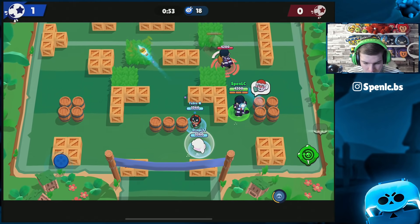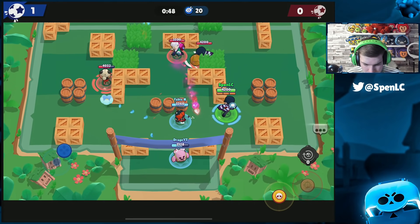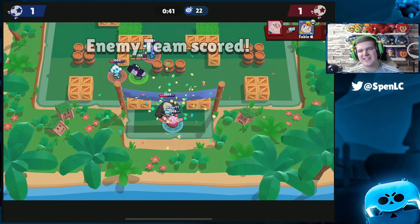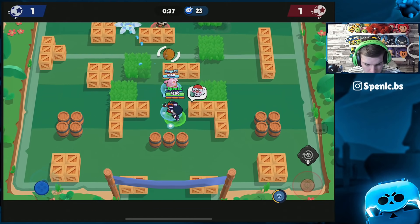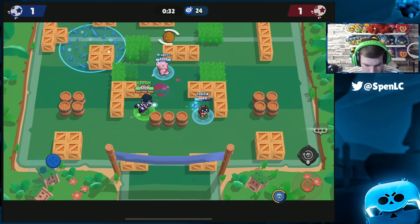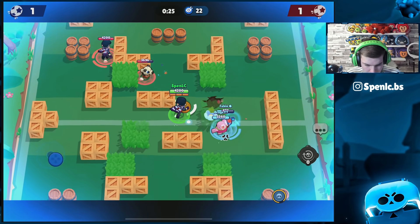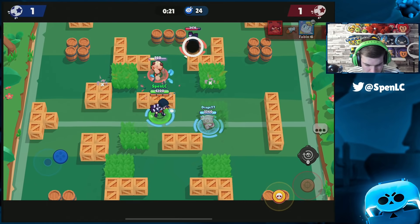If I had the other star power I'd have been fine because the Edgar would have been basically dead. Using my gadget to get my super — may need it to jump on them. Jumping on the Nita — not going to be effective. That's probably my fault, using the super for no reason. Nice taps from Fabio. We're still close to super even after wasting our gadgets a few times.